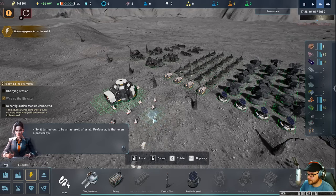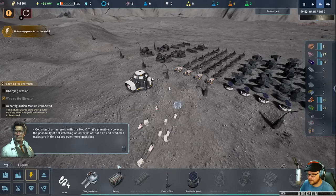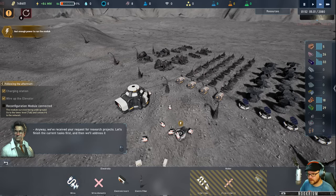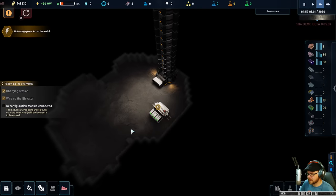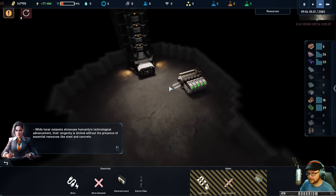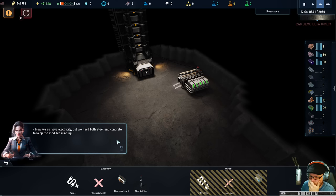Let's build a charging station here. The professor says the collision of an asteroid with the moon is plausible, however the possibility of not detecting an asteroid of that size and predicted trajectory in time raises another question. We've received your request for research projects — let's finish the current tasks first. Wire him over there and head back down. We've got to get power back. Now we do have electricity, but we need both steel and concrete to keep the modules running.